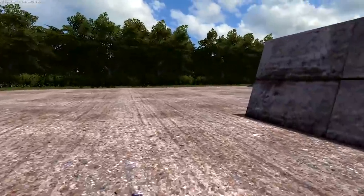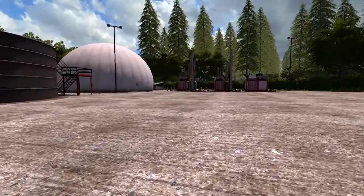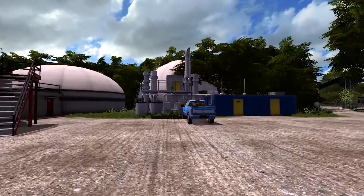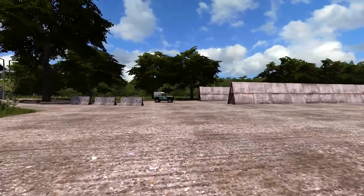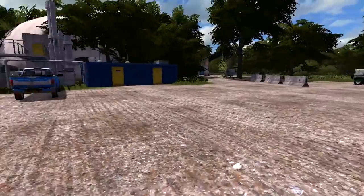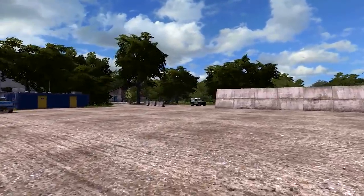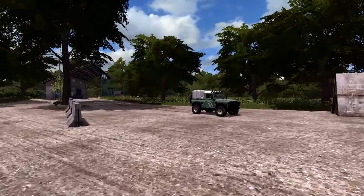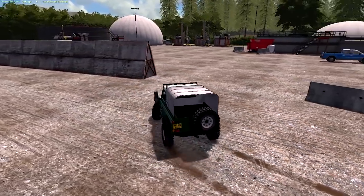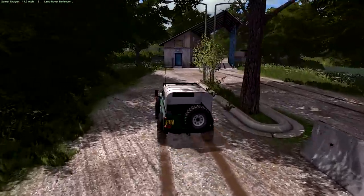Then we have the usual stuff — liquid manure, and good old Silo King where we sell it all. It's a nice big open area. There isn't anywhere to store a front loader down here — no little shed — but there's plenty of space to add a little something if you really wanted to. Let's go out properly, and there's obviously a weighbridge. If we just pop up the PDA again — we're down here, so let's head left and check out this part of the map.